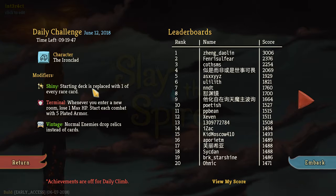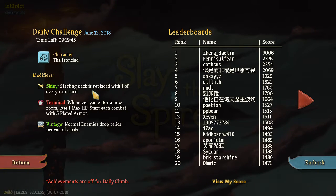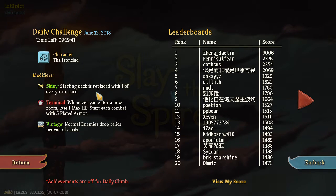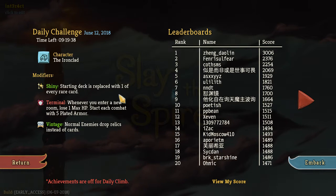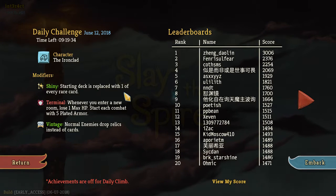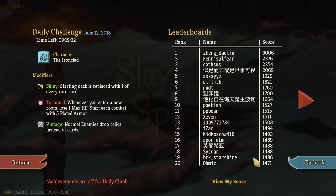We got Shiny — starting deck is replaced with one of every rare card. Terminal: whenever you enter a new room, lose one max HP. Start with five plated armor. Normal enemies drop relics instead of cards.